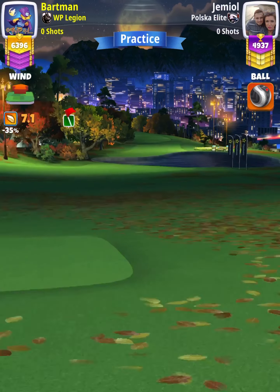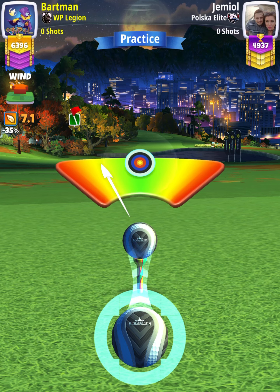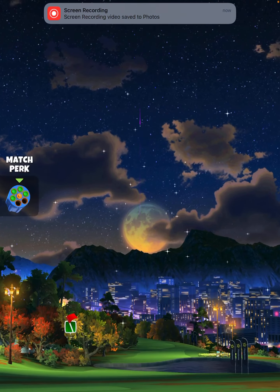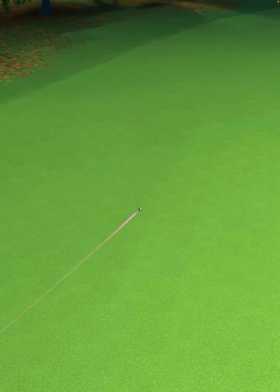Then we're going to center the ball and hit. A perfect ball is going to land in the first fairway, bounce over the water to the next fairway, and we are going to roll out for a drive distance of 365 yards.